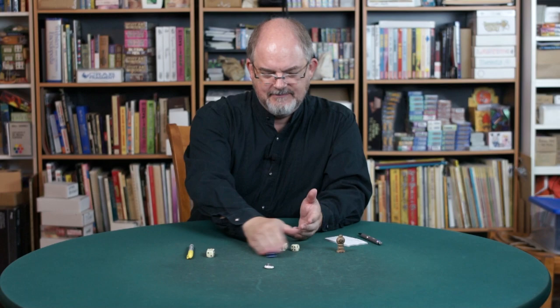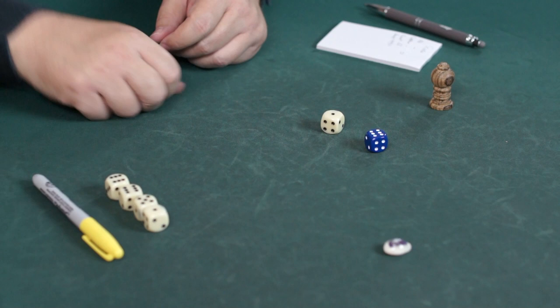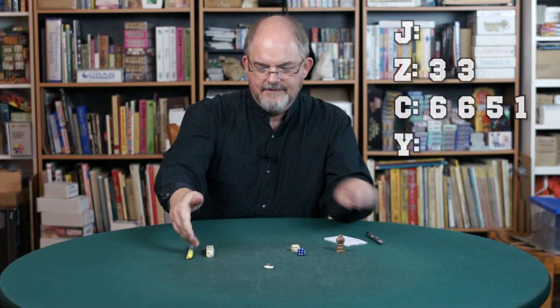I roll a six and I get two more sixes. And yeah, I'm going to stop with six, six, five, one. The five and the one aren't nothing, because someone else could get a pair of sixes but without these kickers, and that would make my hand even better. So I record every die in my hand, and now it's Yellow Sharpie's turn.